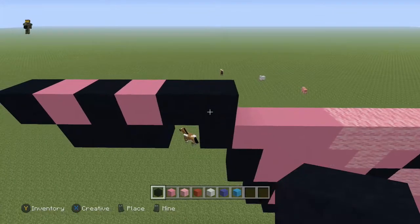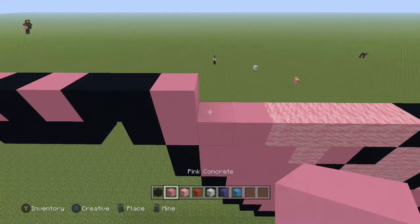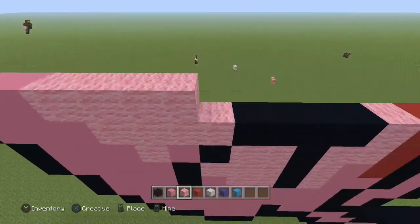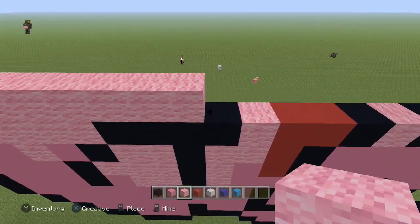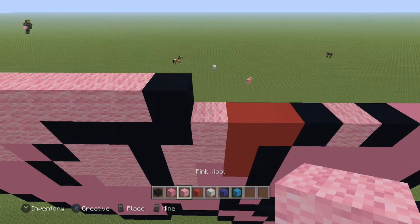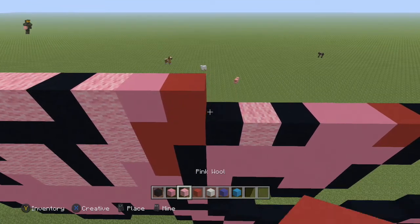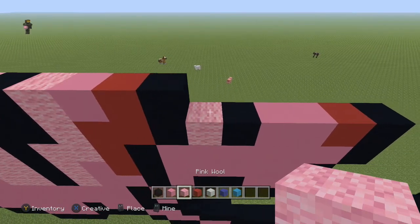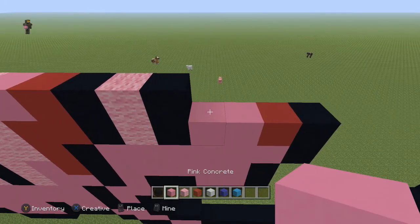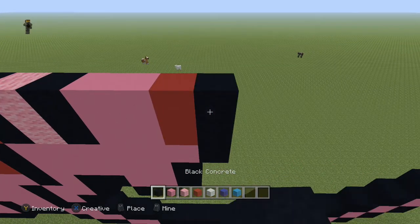Coming back over to the right of these two black blocks, do: two pink concrete, eight pink wool, one pink wool, one black, one pink wool, one pink concrete, one red, one black, one pink wool, one black, two pink concrete, one red, and a black.